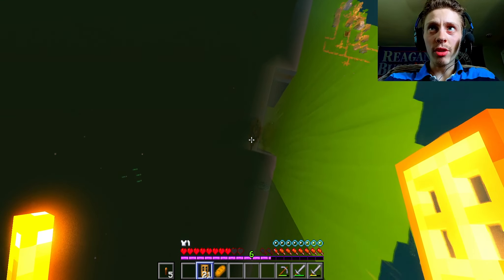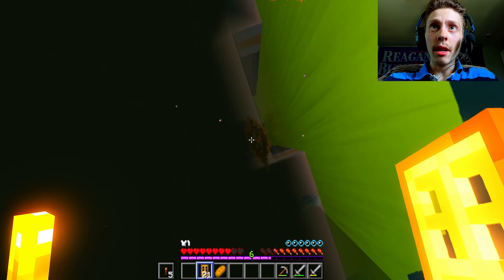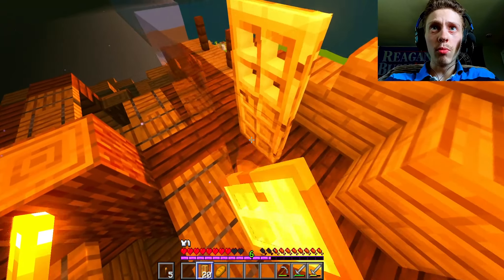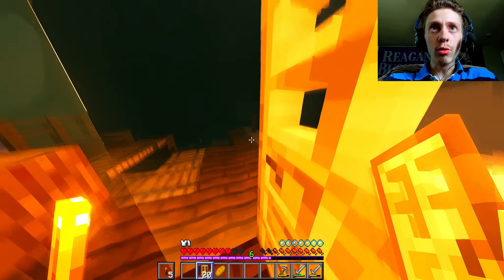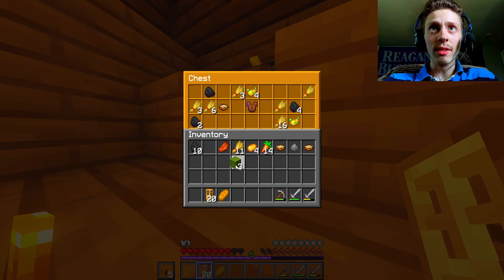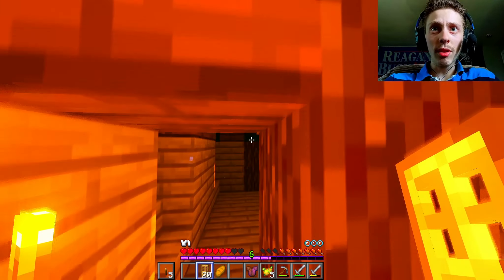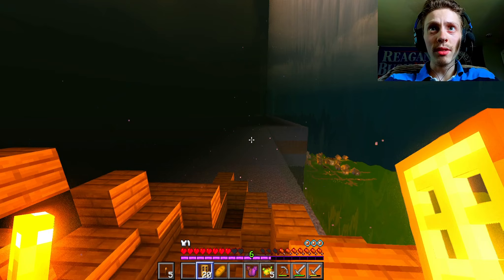It could be that with the world generation — oh, I see there's a village right there. It could be that Mr. Map Creator used a world editing software to generate an ocean here, and we're not supposed to go outside of the waters because then it wouldn't be like survival island. Oh, Protection 3 — you think a leather tunic of Protection 3 is going to do much help?